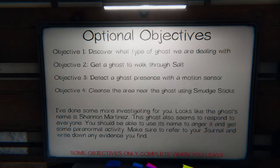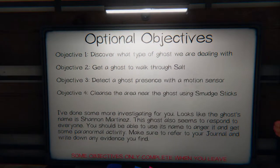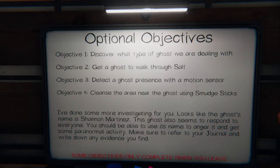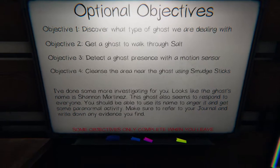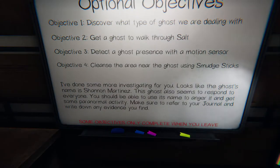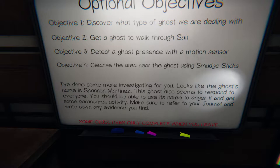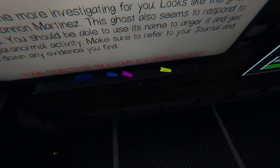There are different ghosts as well — some are quick, some are slow, some react to different things. It's very unique, this game, so there's lots of playability. Objectives: discover what type of ghost it is, get a ghost to walk through salt, detect a ghost presence with a motion sensor, cleanse the area of the ghost using smudge sticks.